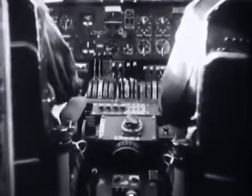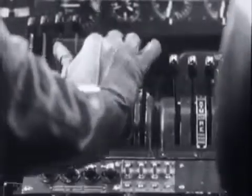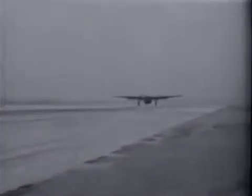Ready for takeoff, the pilot calls the control tower. Receiving his clearance, he slowly opens the throttles to the full position. The airplane picks up speed and takes off.